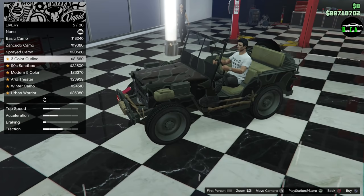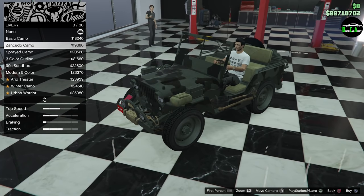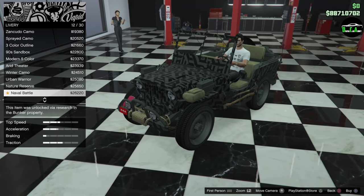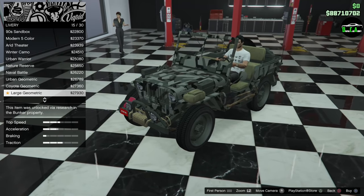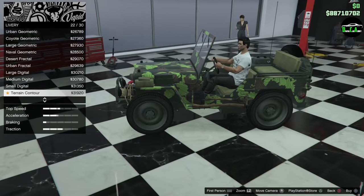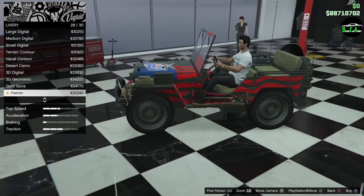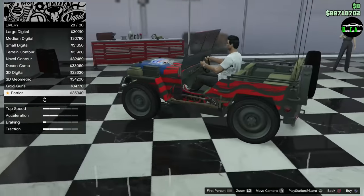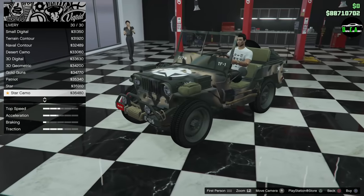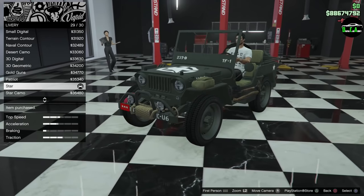Camo liveries — there's a bunch of camos here. I think these are all just the gun-running ones repeated on here. This one looks new — terrain contour. Some of them are from that update. Patriot — that's cool. Yes, I'm going with that one, 120%. Star with camo — I like the star by itself. That's sick.